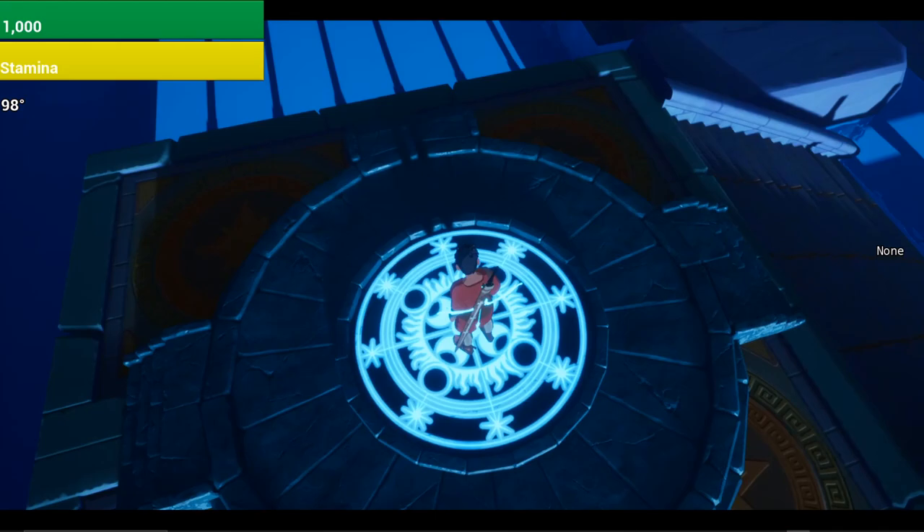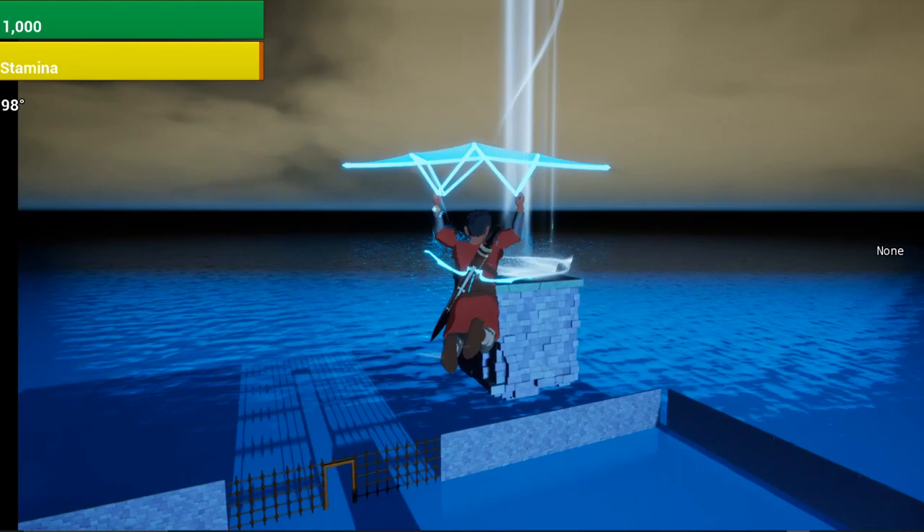Let's try this platform. It's a launch pad. You can use these to gain elevation. They work both in trials and in the overworld.